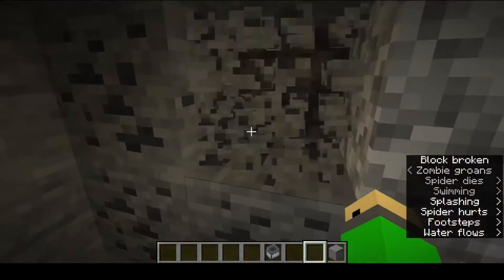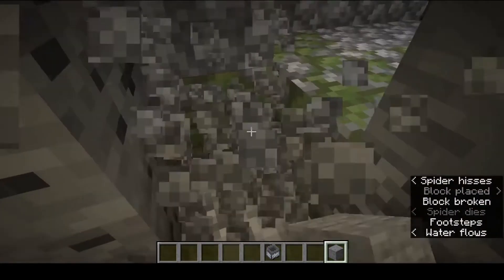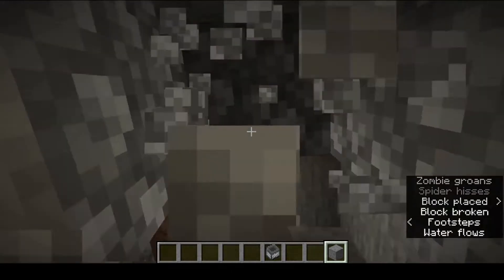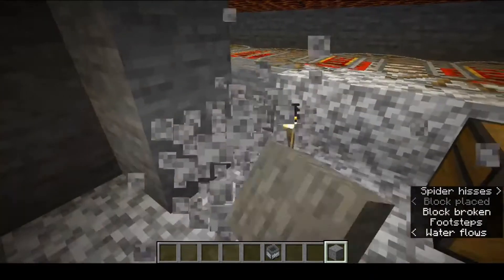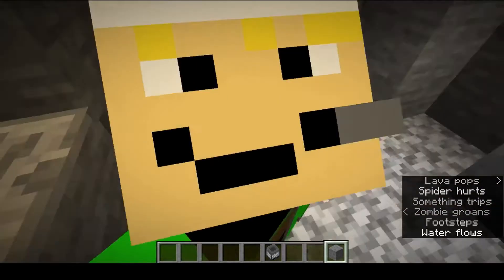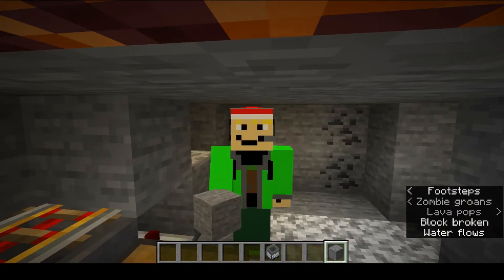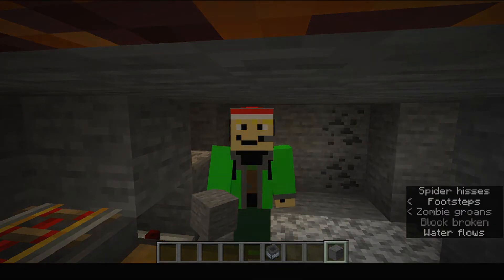Once you have that done, spiders will start spawning — quickly block that up and the farm will start working. You can then just make a little AFK chamber. And that is the farm complete. Thank you so much for watching, I hope you enjoyed today's video — like and subscribe if you did, and I'll see you in the next one. Goodbye!